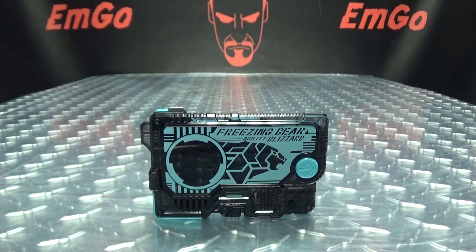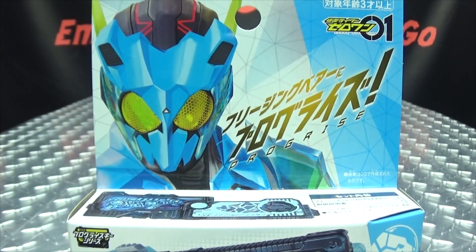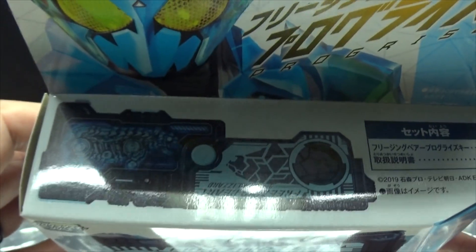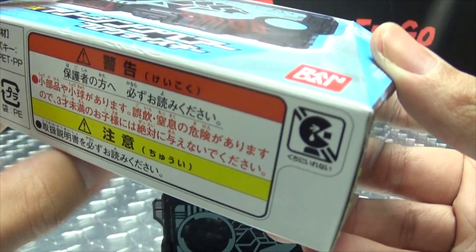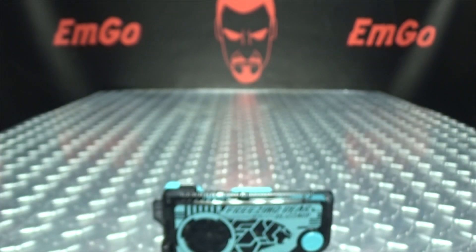Looking at the packaging right up front, we have the Progrise Key up top. We have Zero-One with the Freezing Bear armor on the right of Zero-One, Freezing Bear on this side. On the other side of the box we have things and stuff, stuff and things. On the back of the box we have your obligatory product shots — this set, the other things, and the stuff. On the bottom you have more things, more stuff, and sad Pac-Man. And that's basically it for the packaging.